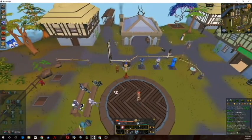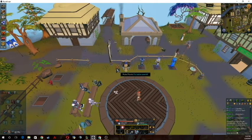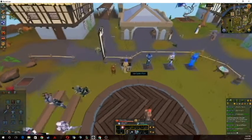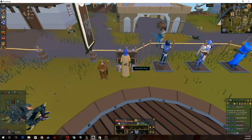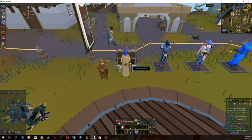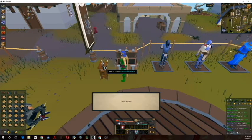A couple of tips: I'm going to dismiss my familiar, because if he gets in the way he can block your clicks and waste a couple of seconds. Besides that, all you really need is 99 construction to do this efficiently. It does work without 99 construction, but you won't get the same GP per hour rates.